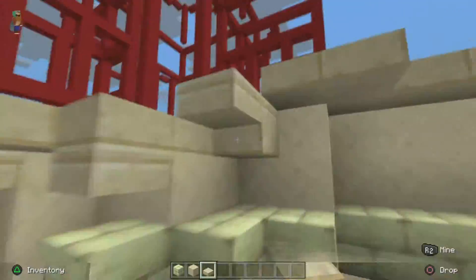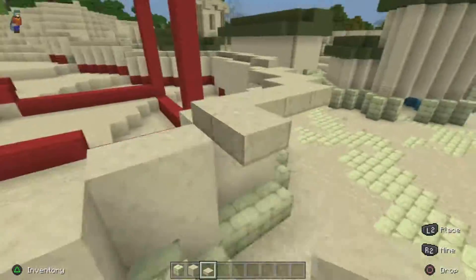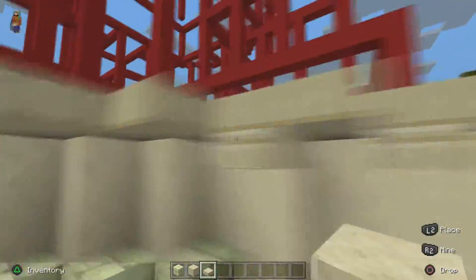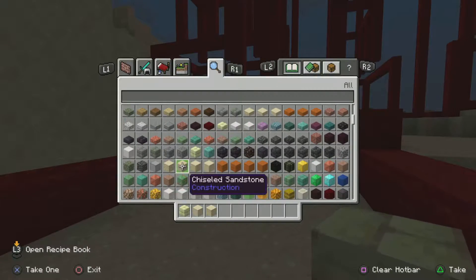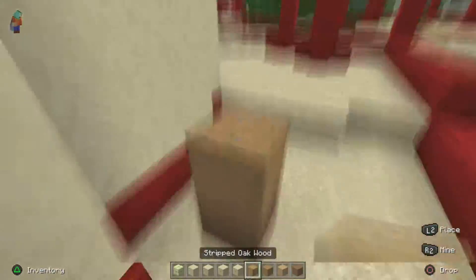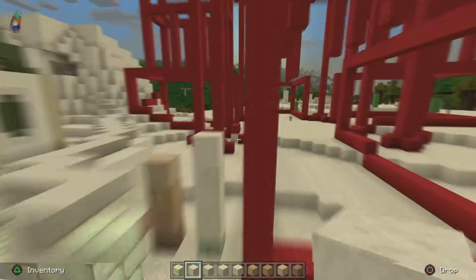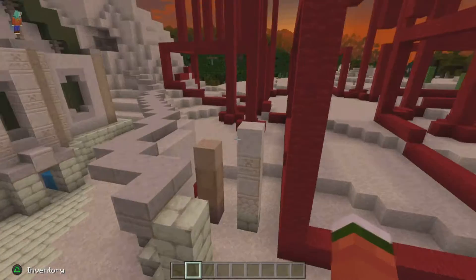Here's the big thing with the building phase — this is not the detailing phase. Some people do them together, but for the sake of the tutorial I'm doing them separate. When you build, you just want the block palette and follow the outline you've made. You don't want to do anything too crazy yet.